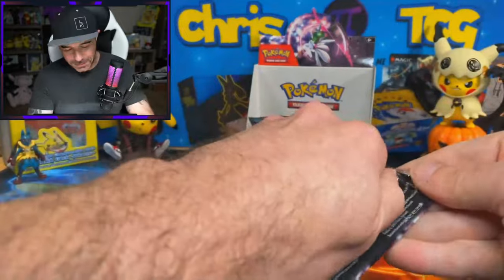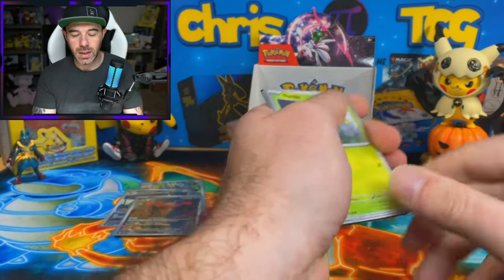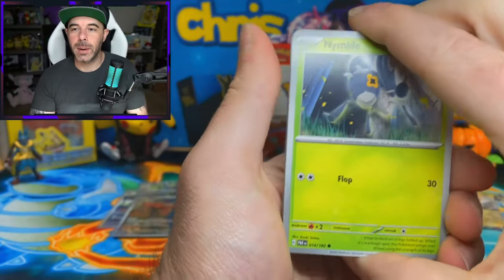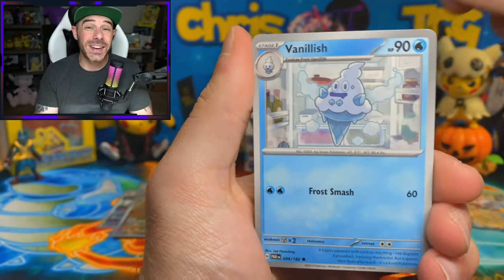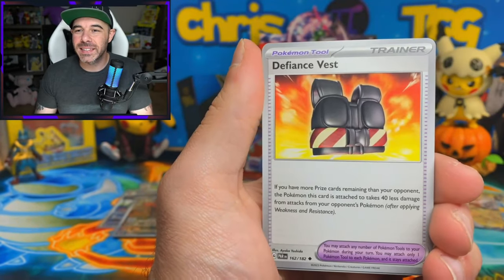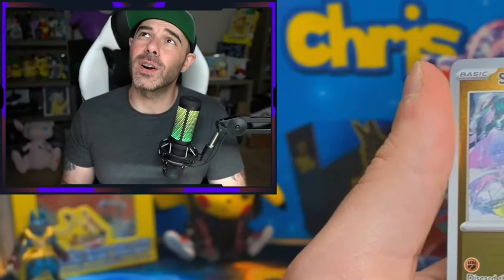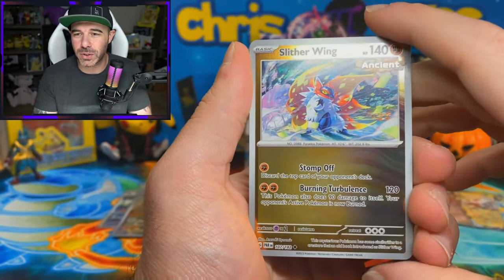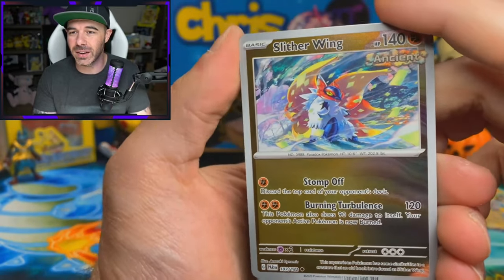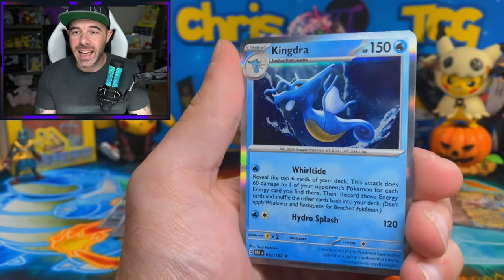Two packs to go. We can do this. We just got to believe. Nimble, Elikid, we have a Vanillish, Onyx, Tatsugiri, Vanillix, Defiance Vest. We have a Reverse Slitherwing - and these reverses look so good for the Ancient and Future cards. My goodness, it looks so good. We have an Aipom Reverse and a Kingdra Holo.